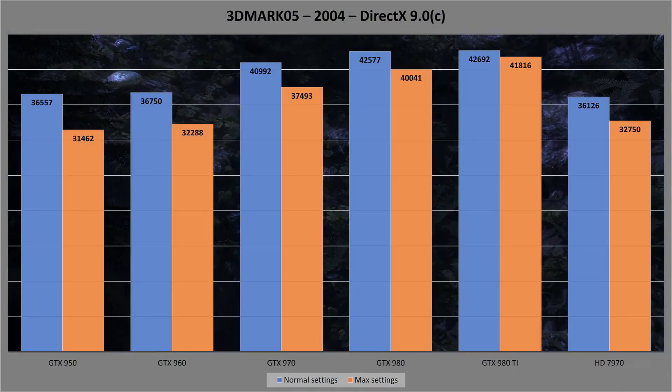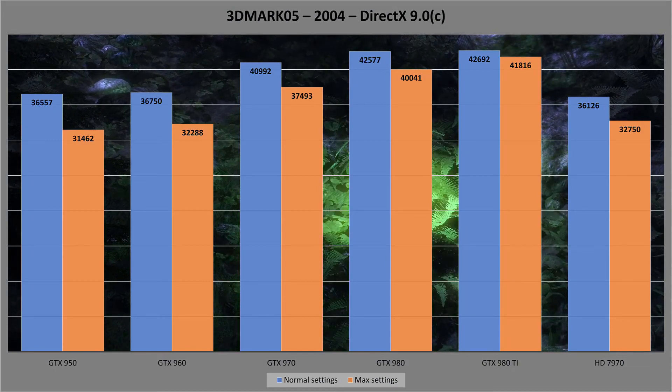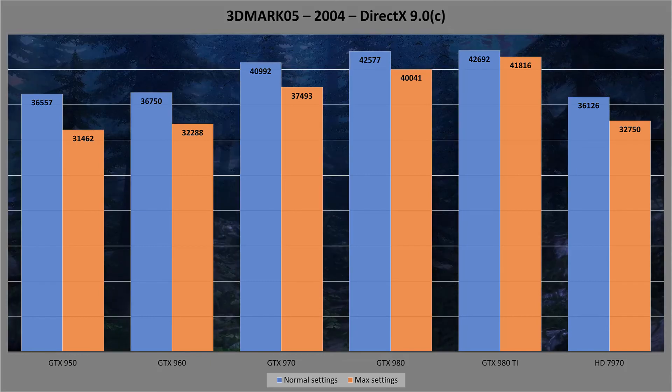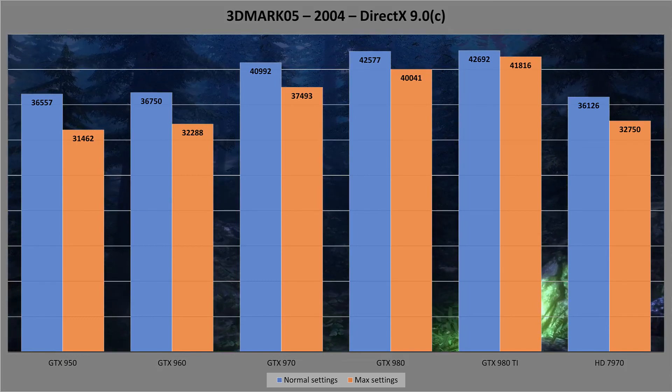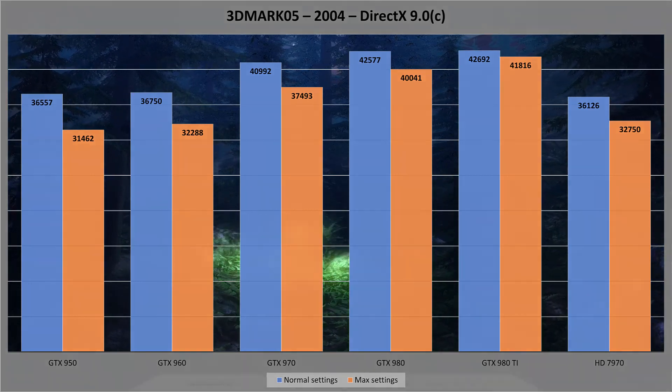In 2004's 3D Mark 05, the 7970 drops back down again and balances its scores off against the 950, which is shocking when you think that the ATI card is consuming about three times the power. King of the hill is still the 980 Ti and the regular 980 is a close second.